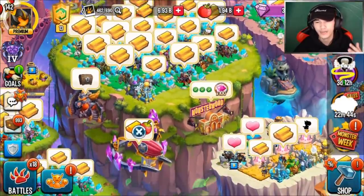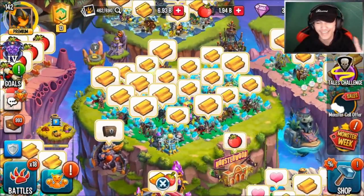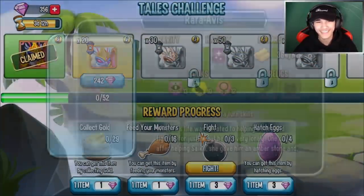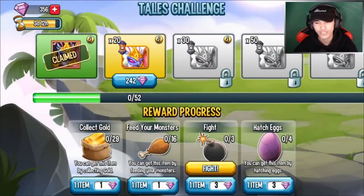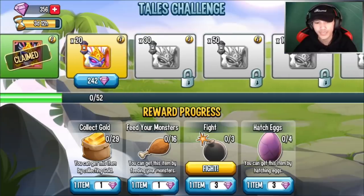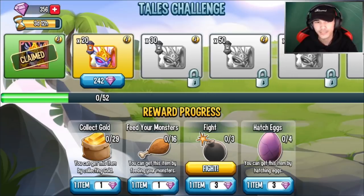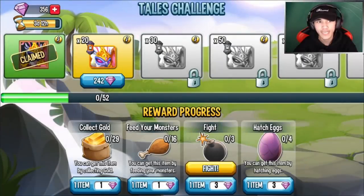They actually patched the survey method literally two hours after I uploaded my video. So first you get the 20 cells, which costs about 242 in total. Let's say you get the 20 cells for just today — the 30 cells shouldn't be that hard for tomorrow because you're doing the same thing, just costing a little more. Those two combined will be 50 cells.